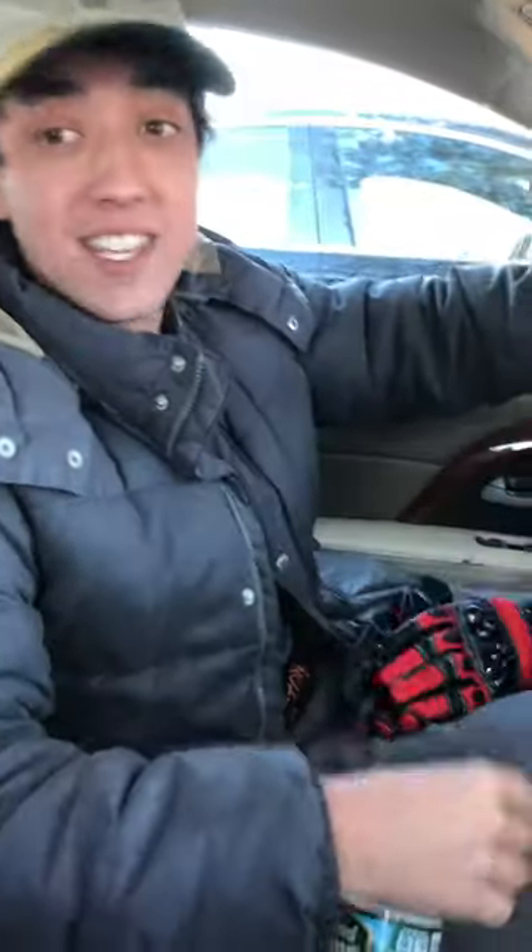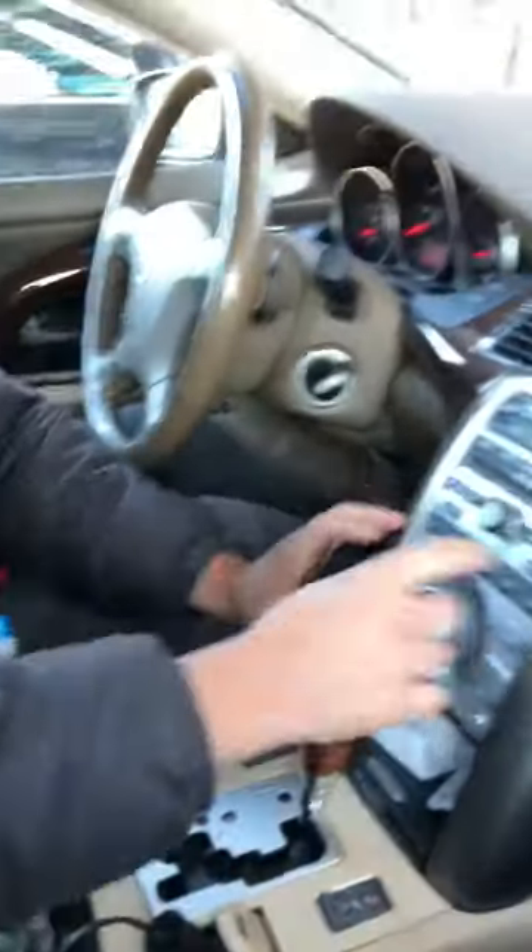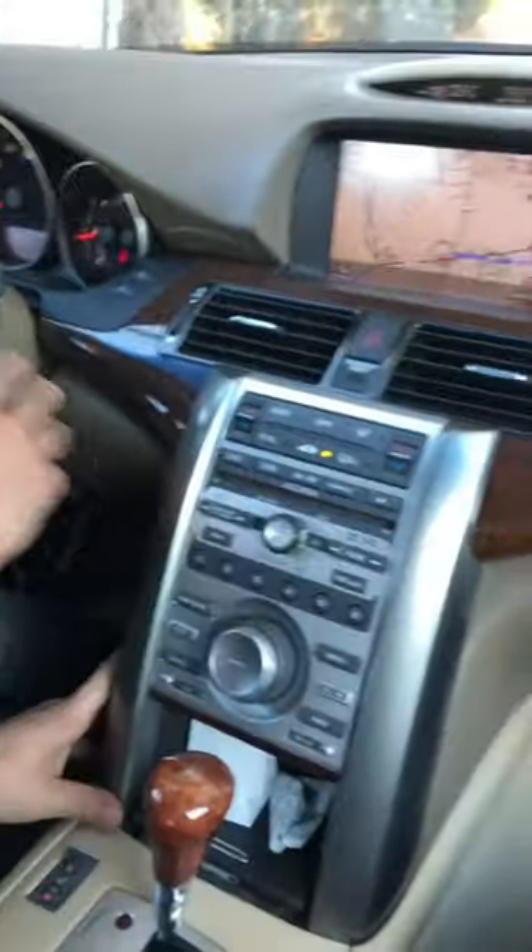A lot of car owners don't actually know this, especially first-time Acura RL owners back in '05. It shows you a lot of information that can actually be pretty useful to you. It's going to take three buttons to activate. You can do this while the car is on, or also on accessory 2 — I recommend accessory 2.